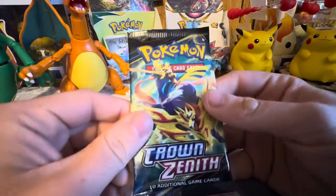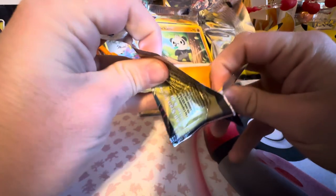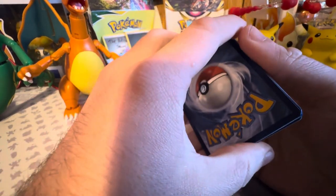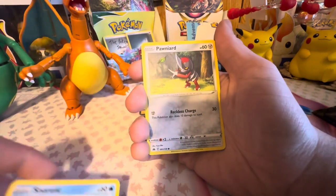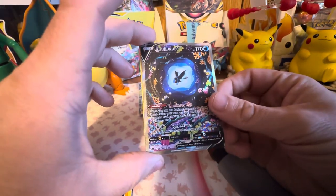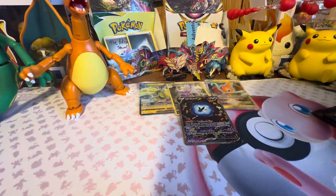Alright, next pack. Hopefully we get some better luck from Crown Zenith than what we've been getting from those Pikachu boxes that we got for Black Friday. And awesome, we got a little Lumineon! Beautiful card — we got the Scizor. That is a beautiful, beautiful card.